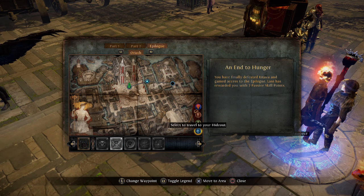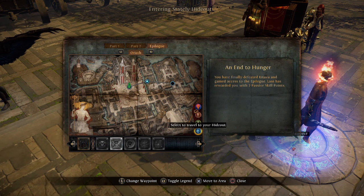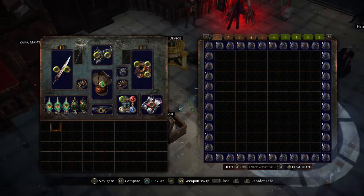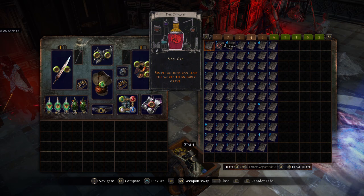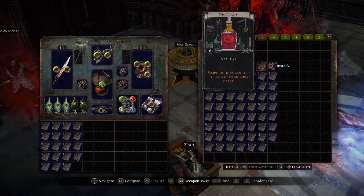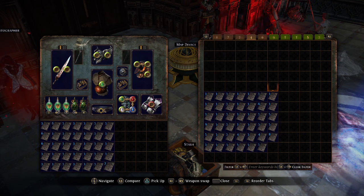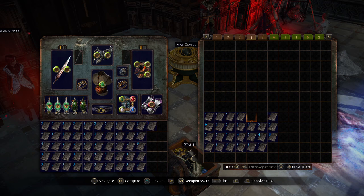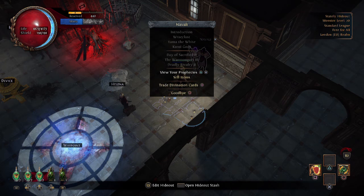Very laggy — thanks GGG. Back in the hideout, I'm going to grab all the valve-based ones because I've reorganized and put all the valve ones at the top and got rid of all the non-full stacks, because we can't trade those in yet. That's going to be a lot of valve orbs.